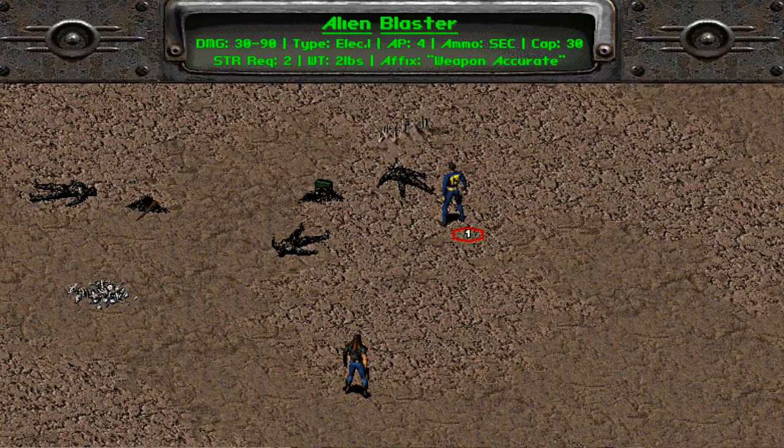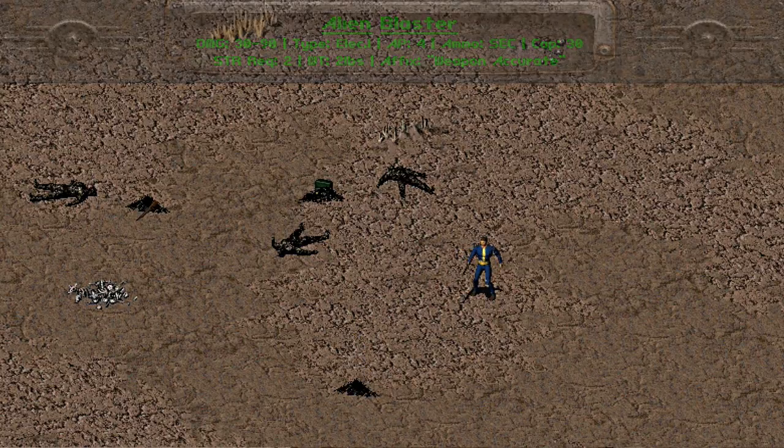This weapon will deal the most damage in Fallout 1 per combat turn. It also comes with a weapon accuracy affix, like the Mauser mentioned earlier. The only downside with the Alien Blaster is its extremely short range — in fact, the shortest range of all weapons in Fallout 1. I wouldn't see it as that bad of a trade-off though, since anything within range can be reduced to a pile of ash. Not sure how many other ways I can say it — you get this gun, you win Fallout.